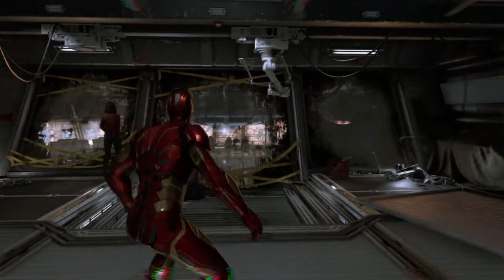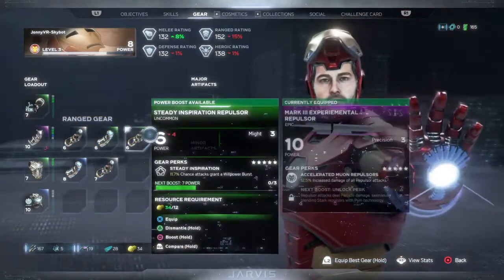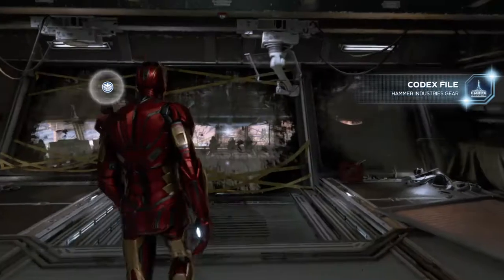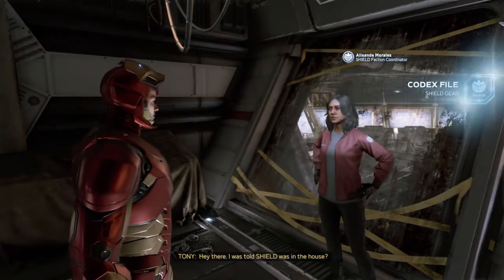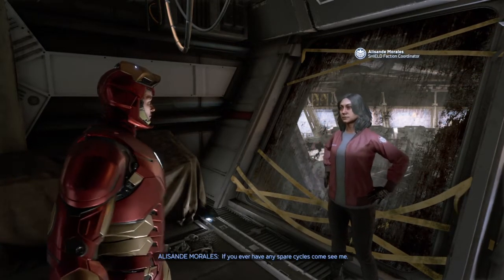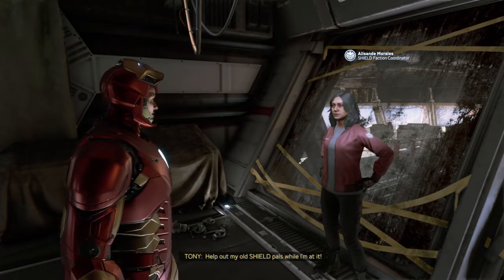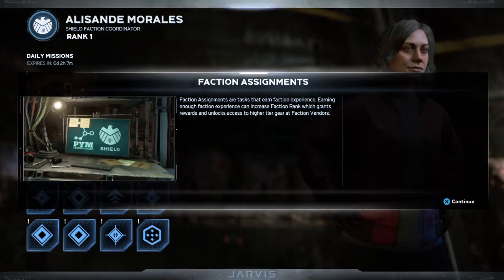Sir, representatives from our friends at S.H.I.E.L.D. are now aboard the Chimera. She may be able to help with the parts needed for the ship. Look forward to meeting her. So if I go to my gear now - comparing gear by holding R2. Stark Industries is one and this one's got a perk thing on it. Hey Avenger. Hello there. I was told S.H.I.E.L.D. was in the house. I'm Agent Ella Sandy Morales, your point of contact for S.H.I.E.L.D. day to day. If you ever have any spare cycles come see me, there's plenty that needs doing.